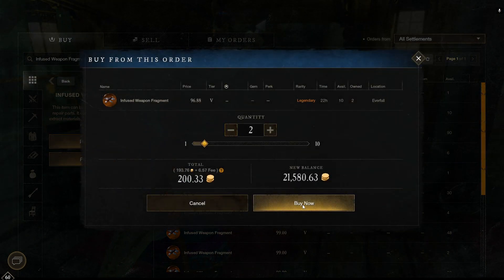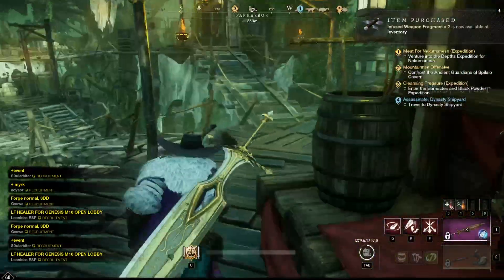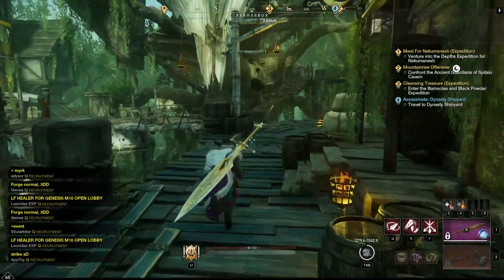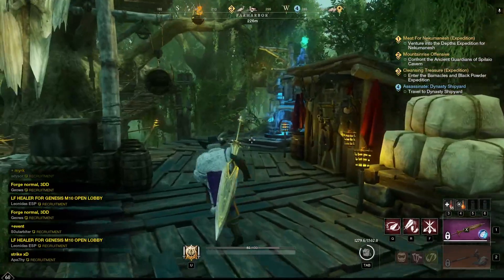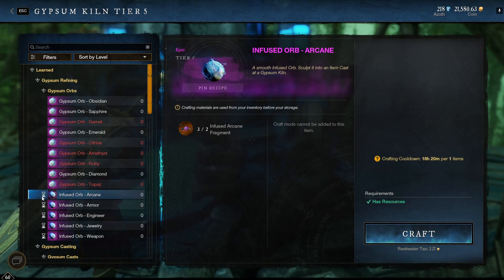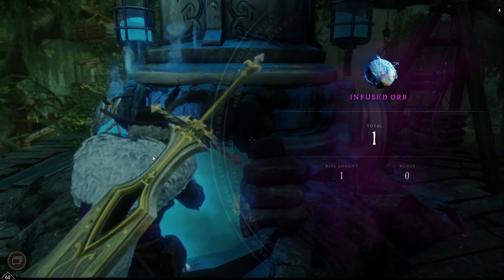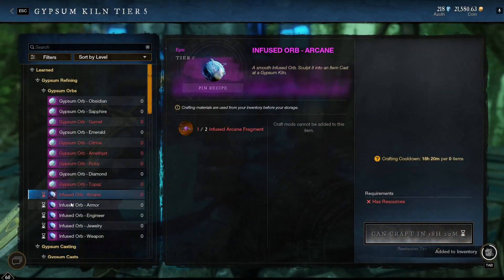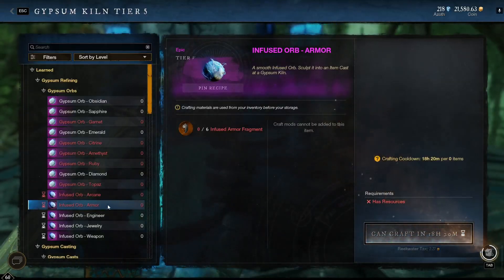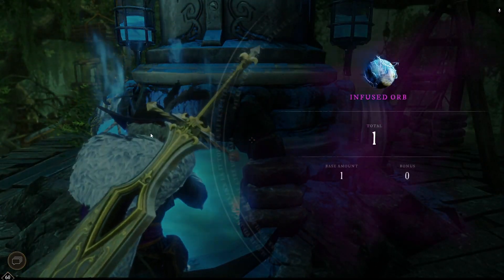For 200 gold you can also buy 100 Emerald Shards. Then we come to the Gypsum Kiln. Using 1 type of Fragment you can craft only 1 Gypsum Orb per day — you can see the Sand Clock timer here. So we craft these Gypsum Orbs now.